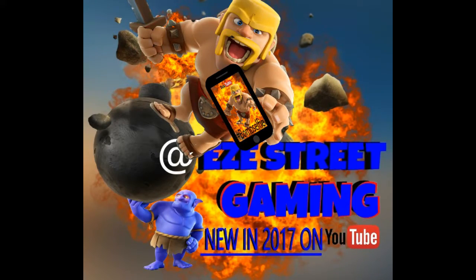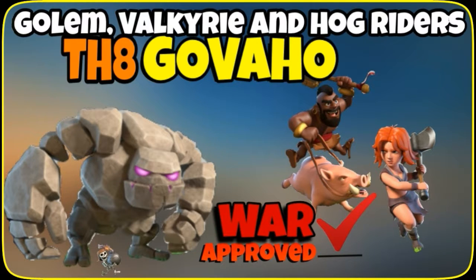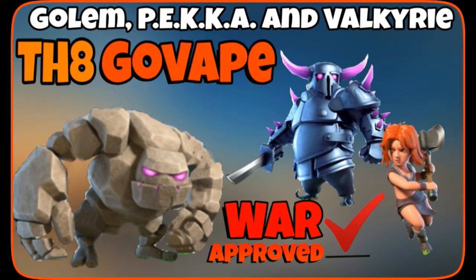What's up everybody, it's Easy Street Gaming. We have a kind of tutorial video: Town Hall 8 govajo and govape. Both of them use Valkyries, both use Golems. The only difference is one of them you have the PEKKAs with them and the other one you end up with Hog Riders. Both are elite attacks for Town Hall 8.